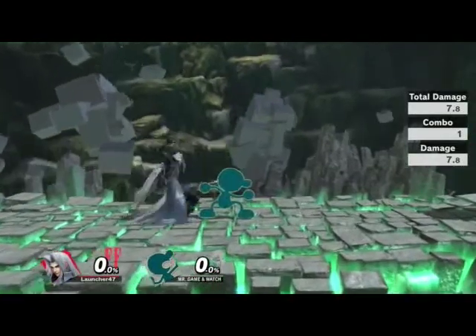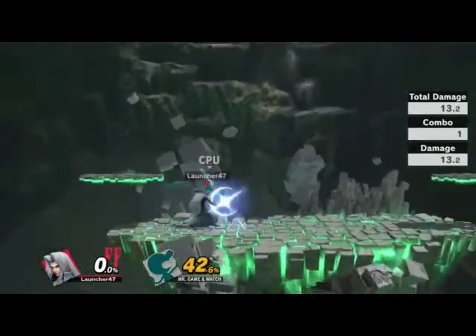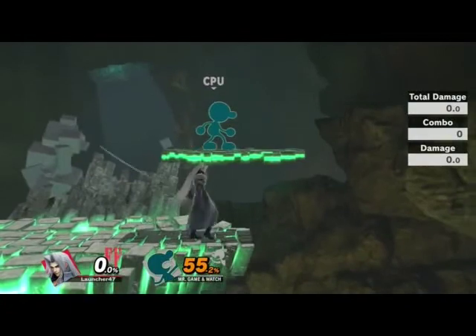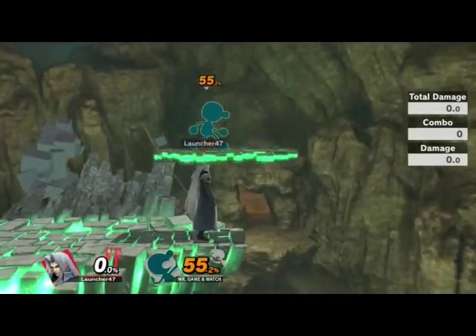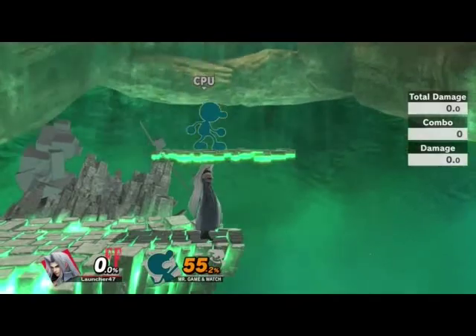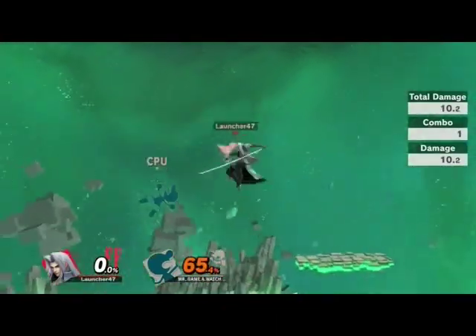What about up tilt, up tilt, up air? Is it down tilt? It's like this kick slide. His down smash is this poke. So if anybody's trying to cover like medium height — like if you use Captain Falcon's raptor boost or the side B — you can poke him with that. And if they recover low, you got the big down air. Let's actually try that.